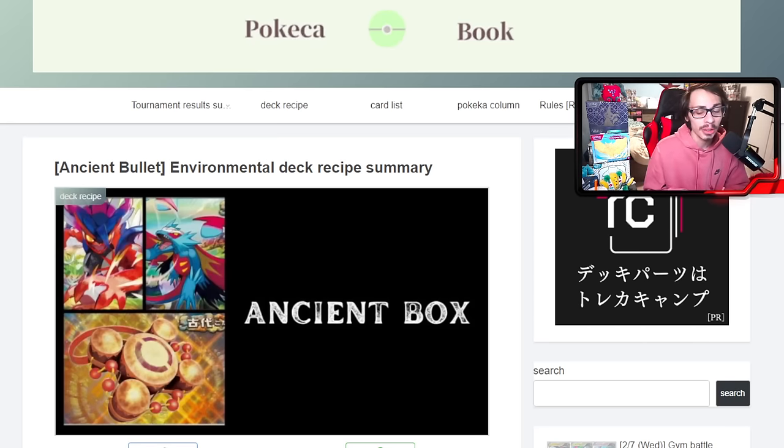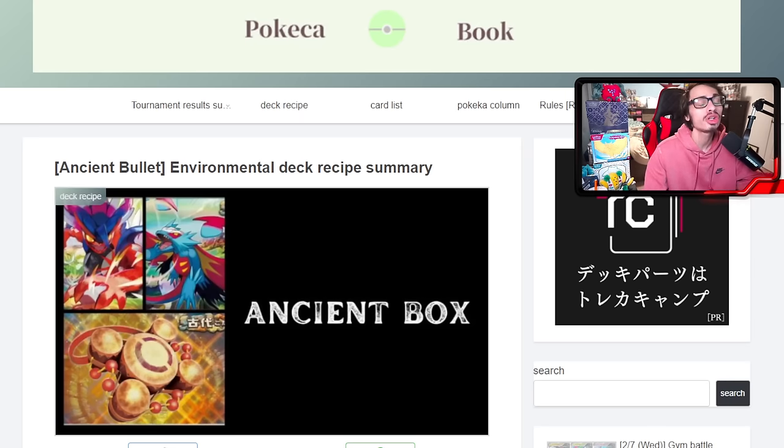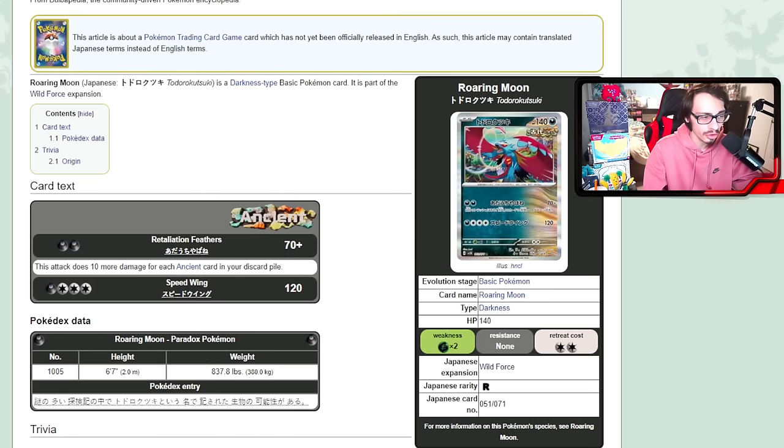Today we have Ancient Box, and I'm also going to be looking at Roaring Moon decks in Japan's rotation format — mainly because Ancient Box and Roaring Moon are kind of the same thing. They're both Ancient-heavy decks and very similar. Ancient Box is mostly one-prize focused at the moment, and I think it genuinely has potential to be the best new one-prize deck in post-rotation.